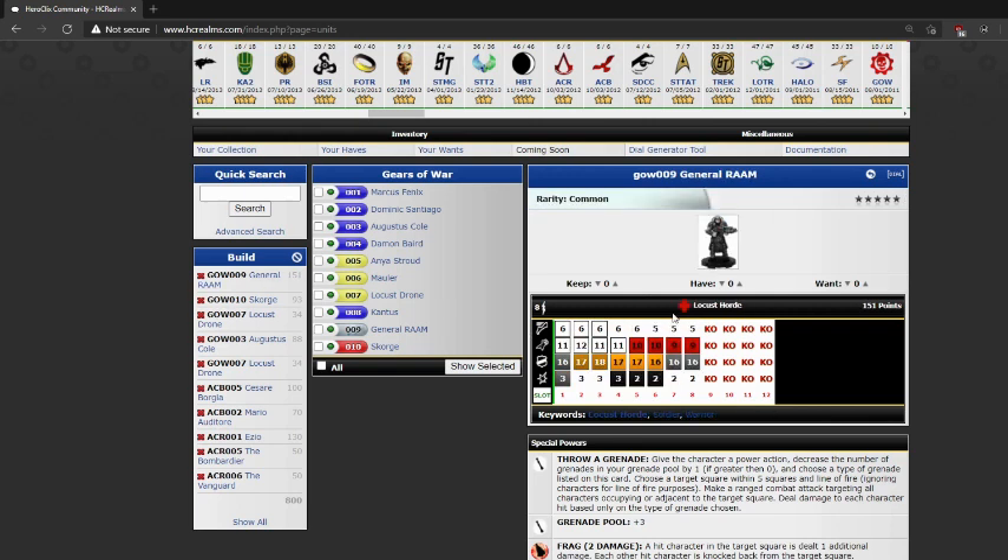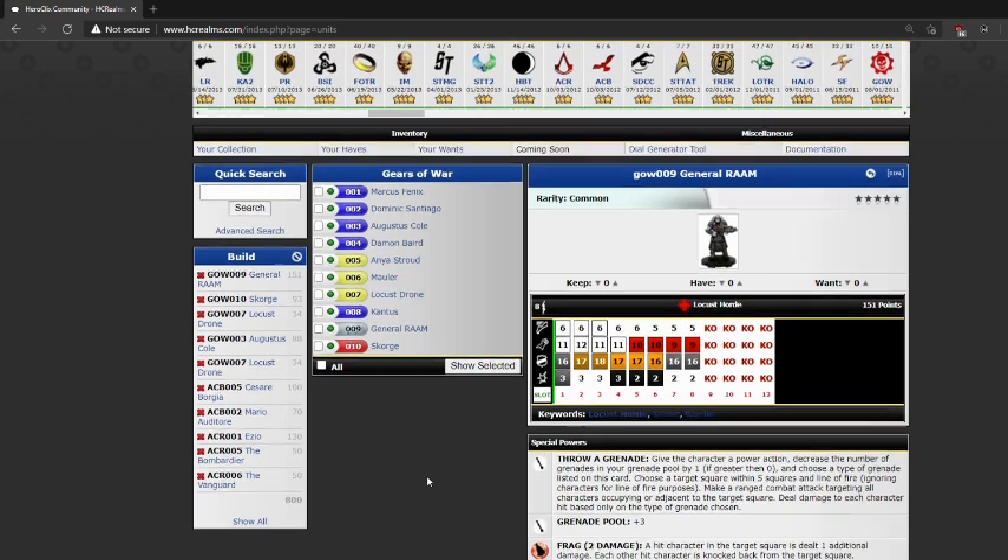The Locust Horde team ability: this character can use Phasing/Teleport. When it does, after actions resolve, you may knock back one adjacent opposing character one square. It's uncopyable. That would have been really cool. We're playing with the new rules and there's no knockback damage, so I can still knock people out of stealth or something, but that's about it.